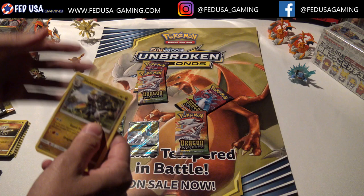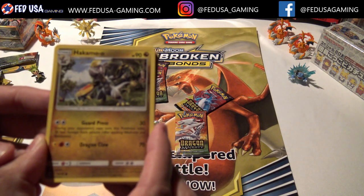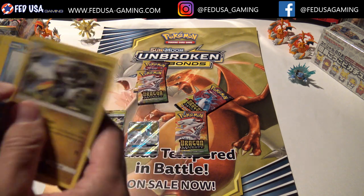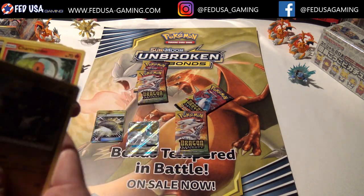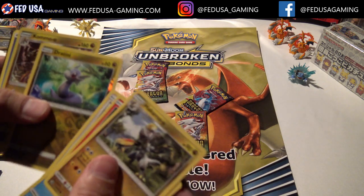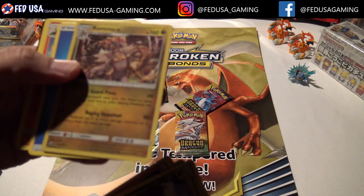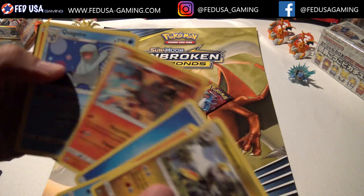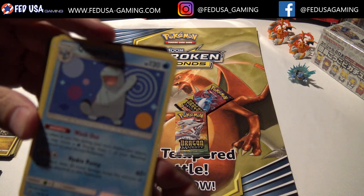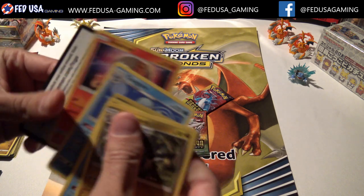They usually have some sort of cool theme. The theme for the Hidden Fates stuff coming out now is the shiny Pokemon. Wishiwashi, there's that Charmander again but the non-holo. We've got a Dratini and a Kommo-o as our Holo Rare. Salazzle, Quagsire - I always like the art on this Quagsire card. It's kind of different. Here's the code.